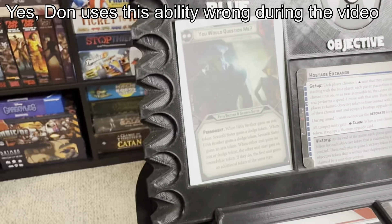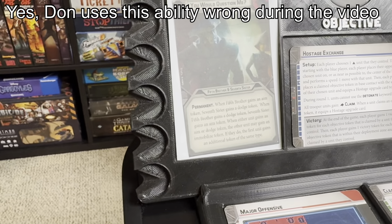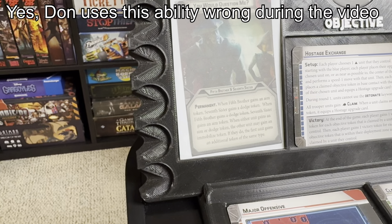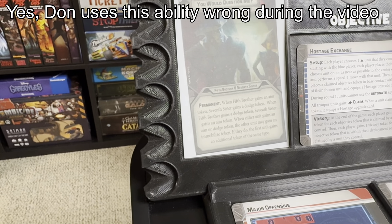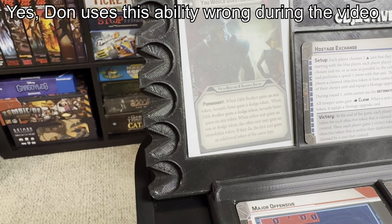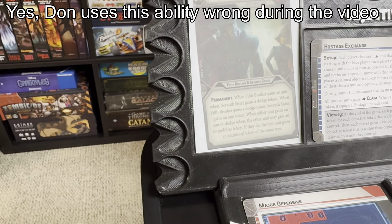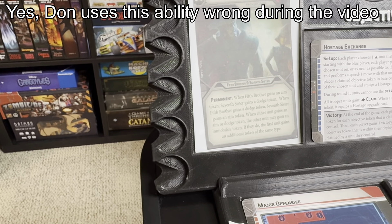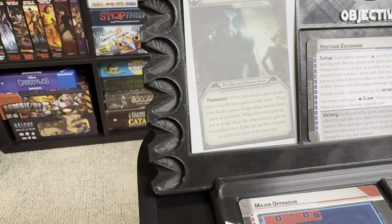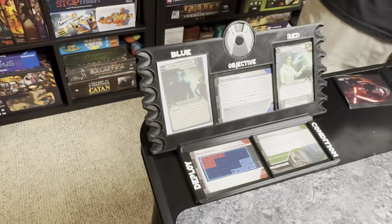He's got the new printed command card. It says 'You Would Question Me' — a permanence card for Fifth Brother and Seventh Sister. When Fifth Brother gains an aim token, Seventh Sister gains a dodge. When Fifth Brother gains a dodge, Seventh Sister gains an aim. When either unit gains an aim or dodge token, the other unit may take an immobilized token; if they do, the first unit gains an additional token of the same type. So they're working in tandem.